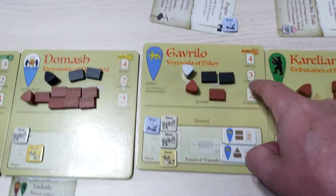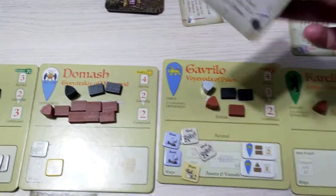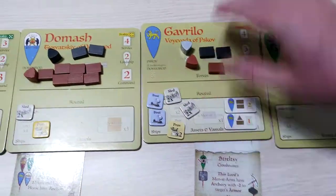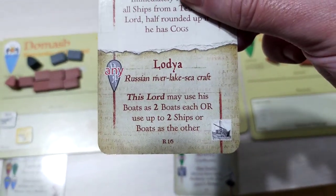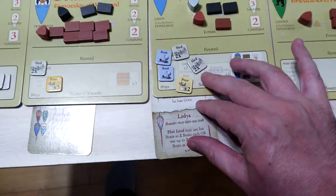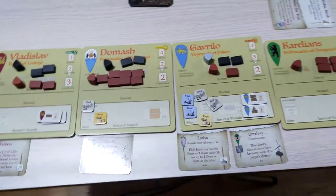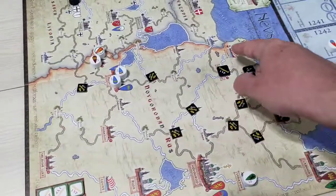Gavrilo gets three lordships. He's going to get a boat, then the Strelski — because why not? He's got two men-at-arms. And the Lodia capability, which gives that he may use his bows as two boats each, or use up to two ships as boats. So he has two boats but it's just as if he's got four. That will be useful for the next Rasputitsa to move around this river here.